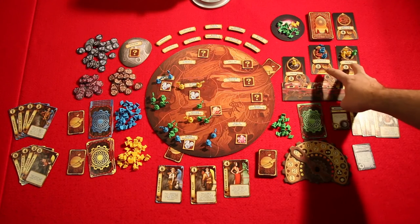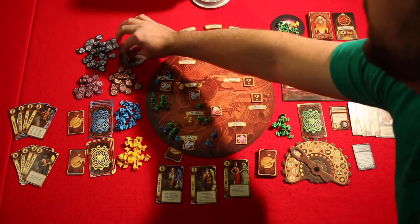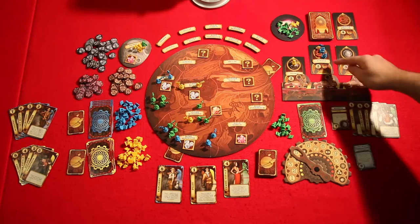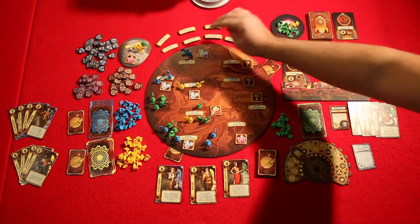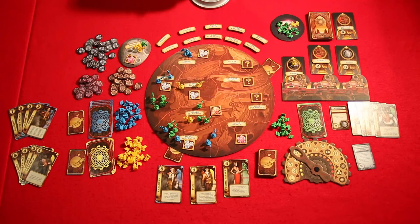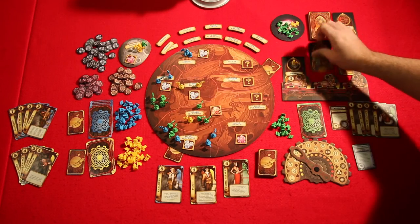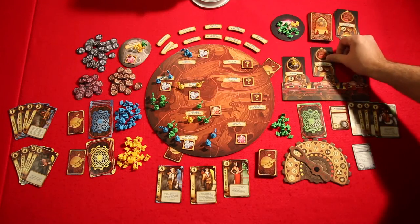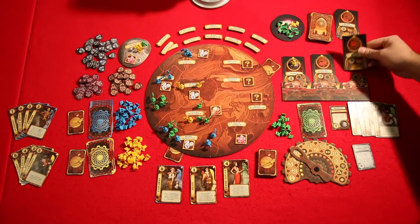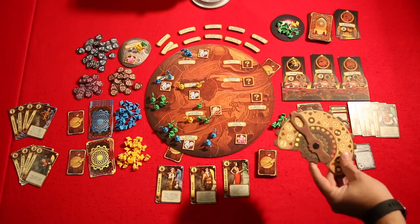These two have launched, so we're going to land them. This one's going to Phobos, thereby revealing the token. And this one's going to Ostonia, also revealing a token. Now that leads us to drawing new docked ships — we're going to put these back; these go on the discard. So now we're going to assign a new first player — that's the player who activated their character card last, and that's going to be yellow.